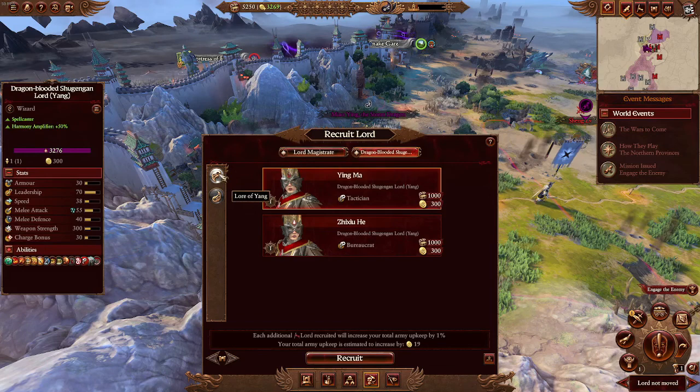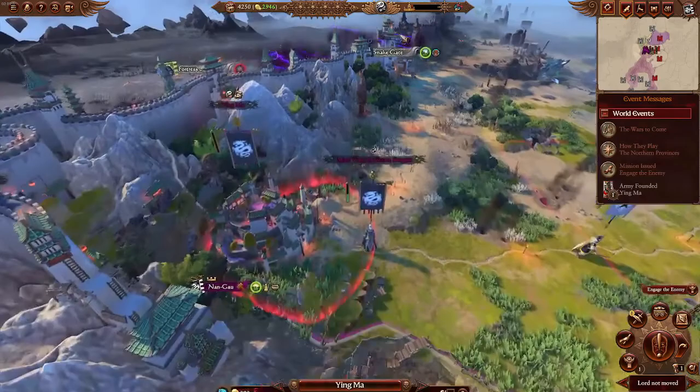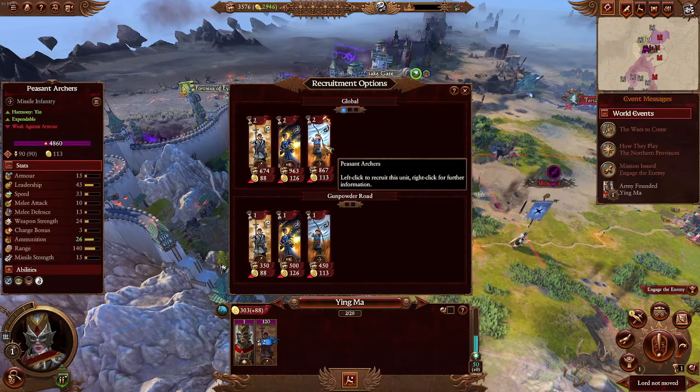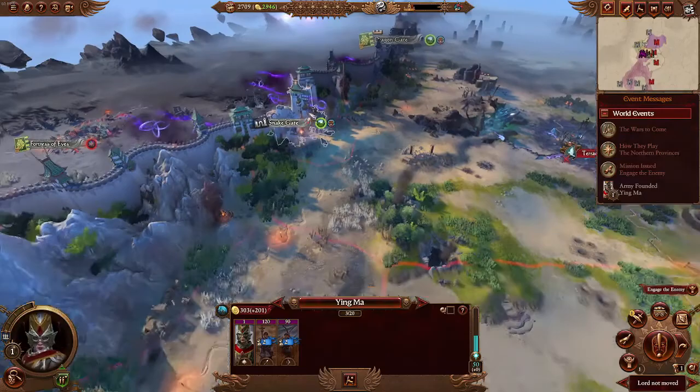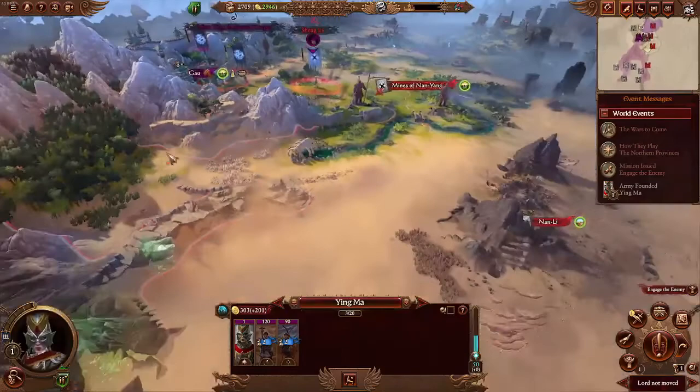Right now we don't need control in our local province; we need Leadership Effect. Now we have Harmony. What I like to do next is use Global Recruitment to recruit a Peasant Longspearman and a Peasant Archer. The reason we're doing this now is to take the Snake Gate later — this is preparing you to take it before their forces can go inside, so that this army can continue to take your first province, which will severely boost your economy in the early game.